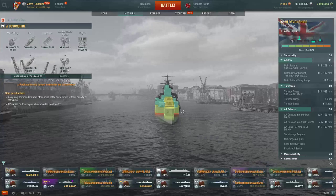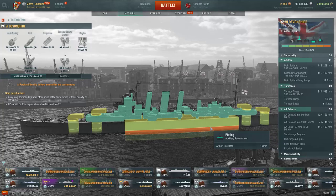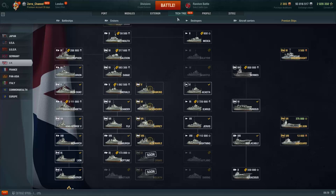Her citadel is way above the water. Just look at this massive thing — this is a food piñata for any battleship. Just look at this, oh my lord. That is not good. Her Tier 6 is even worse in armor than the Tier 5.